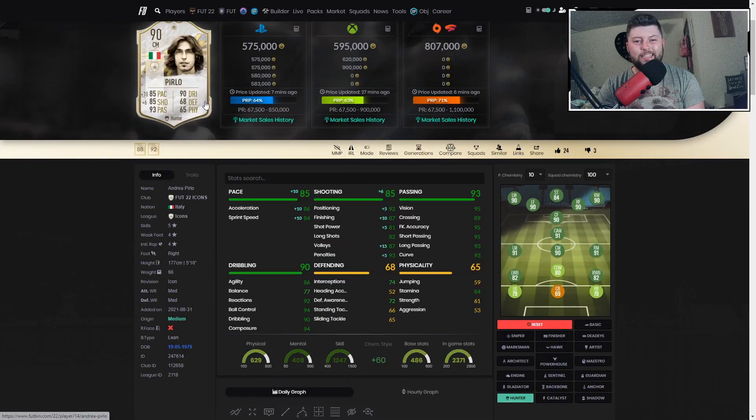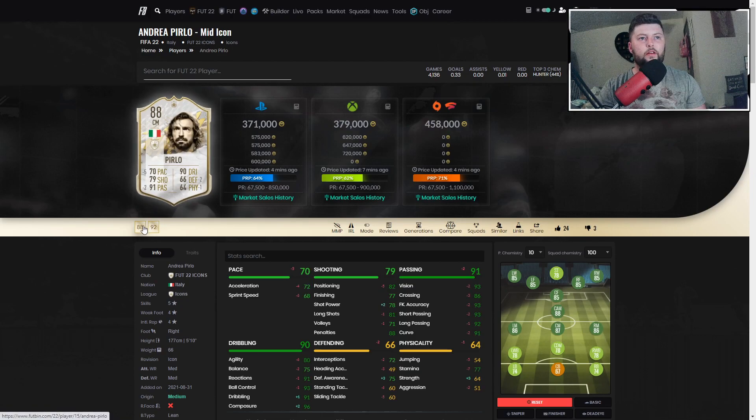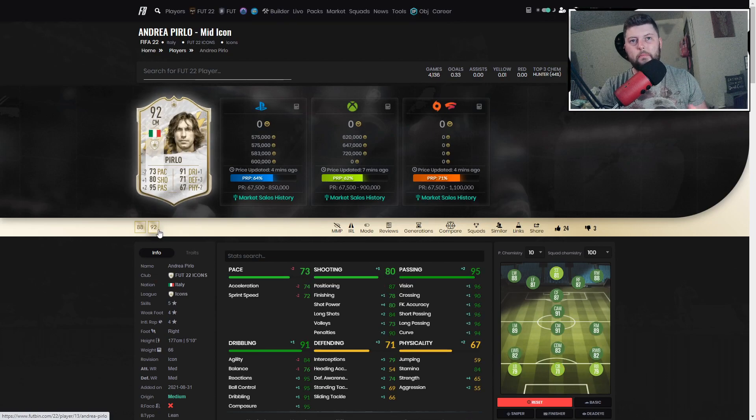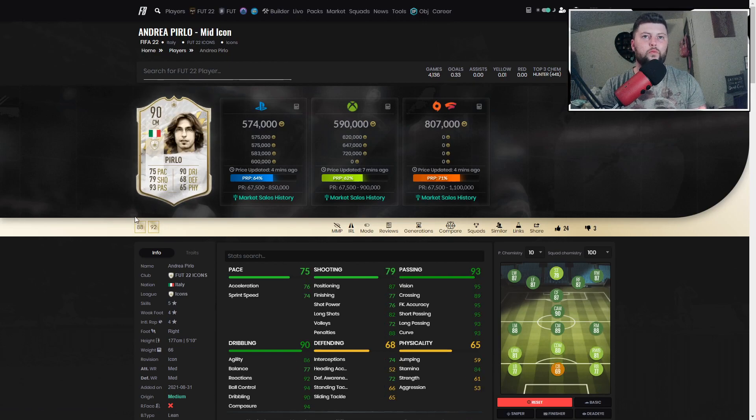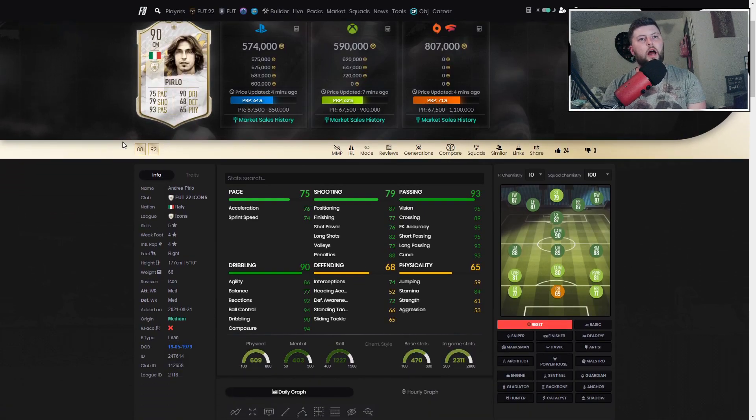He is a very good player. The question is: is he worth almost 600k? At this point in the game I probably wouldn't be buying him unless he's my sort of icon — like Ronaldinho or Rooney, which are the two I personally want to get untradeable. For his dribbling and passing alone I'd give him a solid 8.7. He was a wonderful player, got up and down the pitch in an attacking sense with the Hunter on — most definitely a very good player this early in the game.